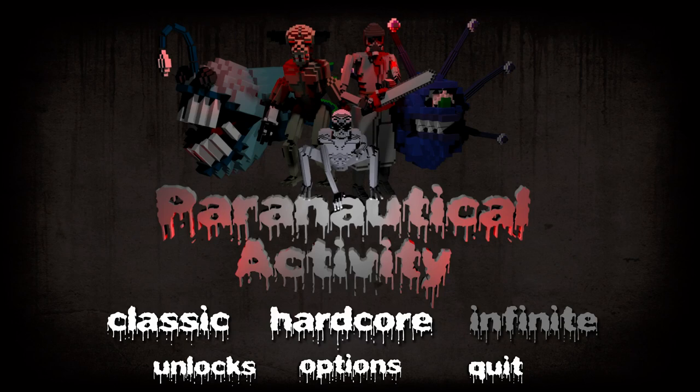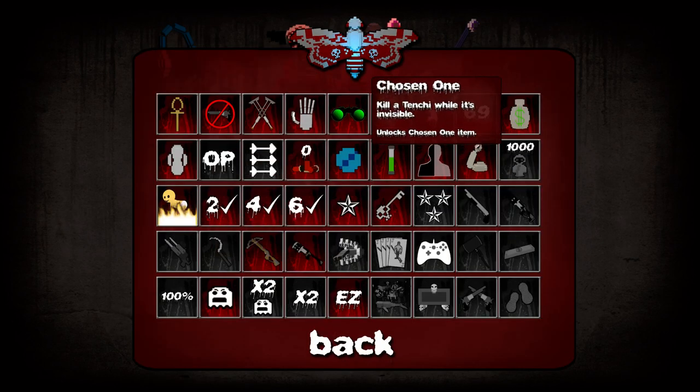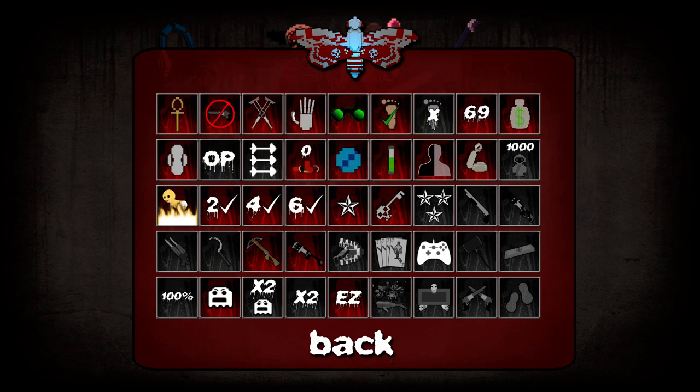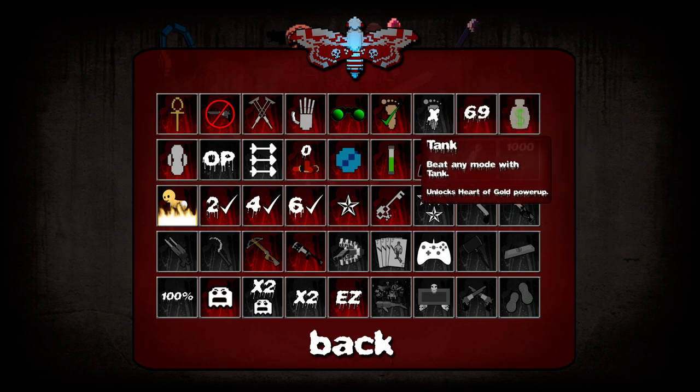Hey everyone, and welcome back to Paranautical Activity. I'm going to look at the unlocks and figure out what I'm going to do. I see that Mike fixed this — you unlock a runner for that instead of the M14, which probably was how it was anyway. Let's do a tank run.